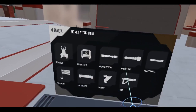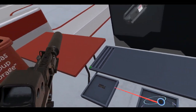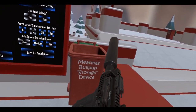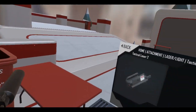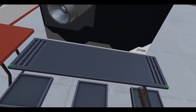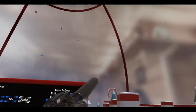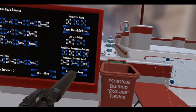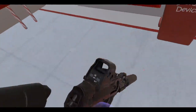Let's do a tactical laser number two — put it on the top. Pretty cool. And a flashlight, although I don't think I'm going to use it since it's really bright in the scene. All right, I've got it all customized and set up.